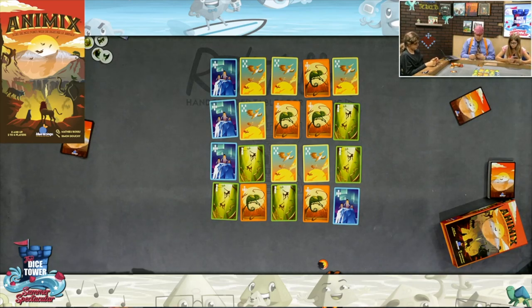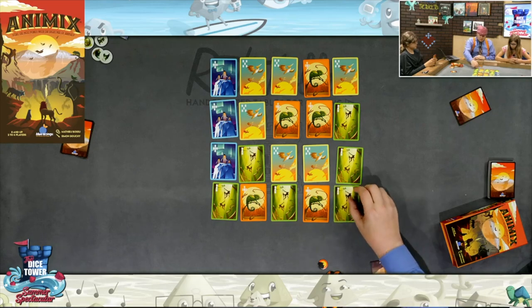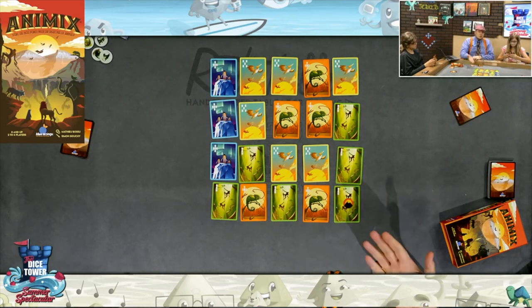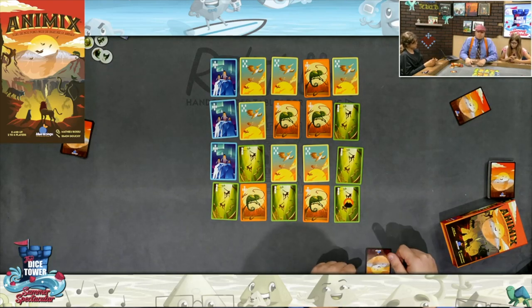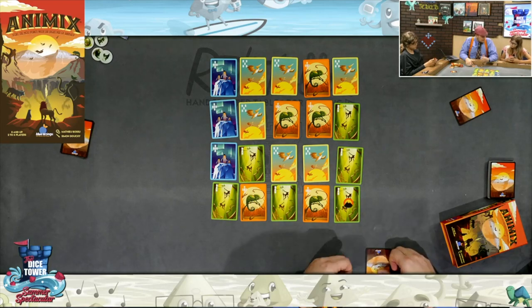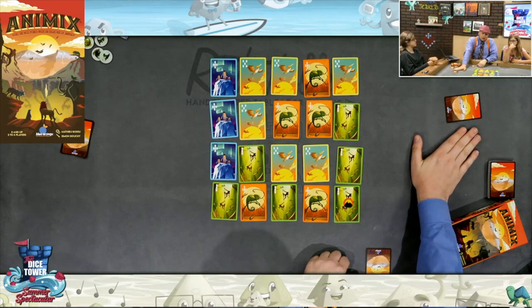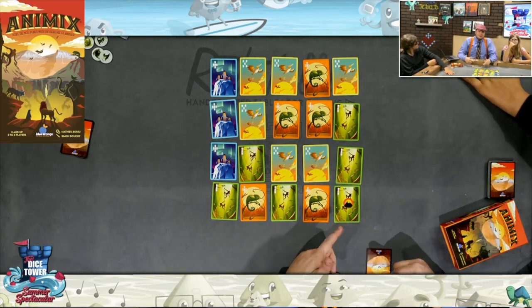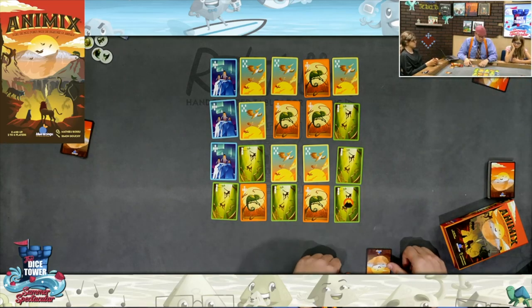I'm going to take this penguin here and put a monkey there. That monkey cannot be moved. So I increased monkeys, and I also basically bought a stock of the penguins. Violet just put a card down in front of her — I don't know what she put. Because I did what I did, it gives me more control over the game, but also allows everyone to know what I took. Your turn.